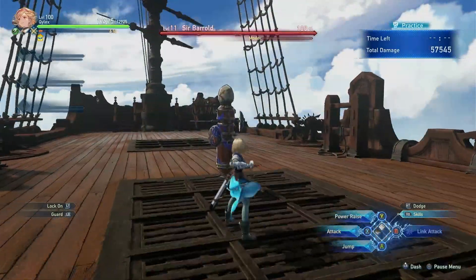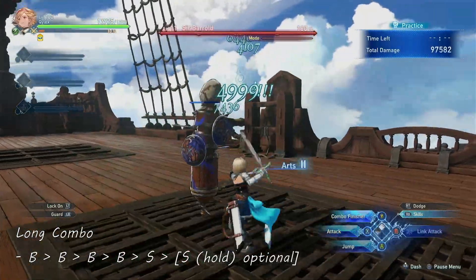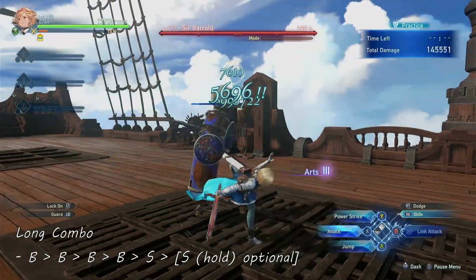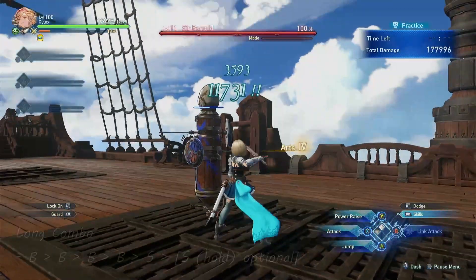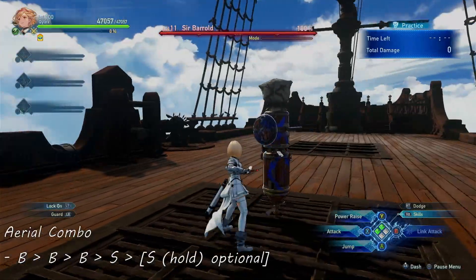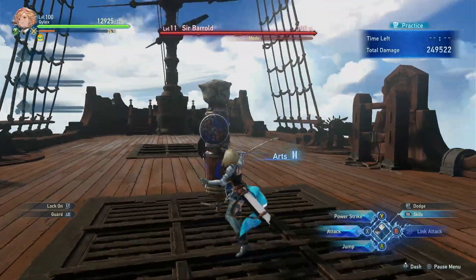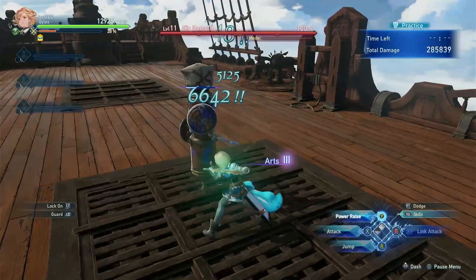Lastly, the long combo: 4 basic attacks followed by special attack. This is an extended version of the standard, gives more damage, and yields 2 Arts levels in exchange for a longer execution. It's a good alternative to the double combo. For aerial combos, you can do triple basic followed by special, which will give 1 Arts level. Keep in mind that you can chain a charged special attack at the end of any combo mentioned for additional damage and an additional Arts level.